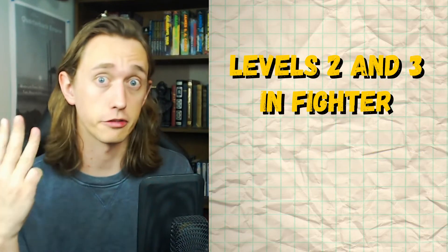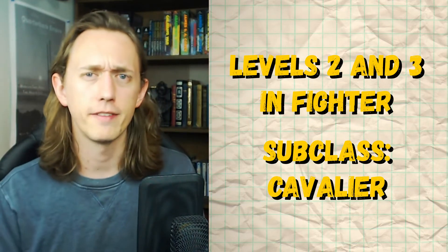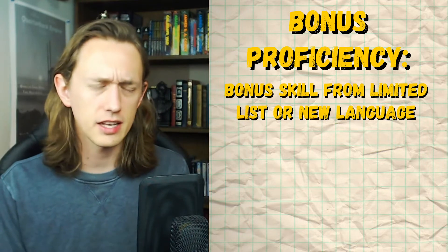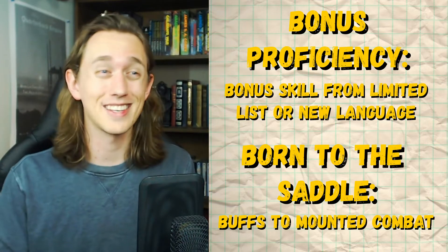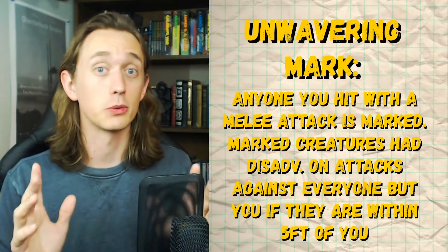Now, take two more levels in Fighter — so we're at level three — and that's when you choose your subclass. For subclass, we're going to go Cavalier, which is a bit of a non-conventional choice. I don't see a lot of people going for Cavalier, but personally I think it's a really underrated subclass. When you take Cavalier at level three, you get a couple things that are a little underwhelming — an extra skill, which is nice, but you don't really get a lot of choice in what that skill is, and some buffs to your mount riding capabilities. But honestly, they don't really matter since for Cavalier you don't even really need a mount. But what's going to be important is you get an ability called Unwavering Mark.